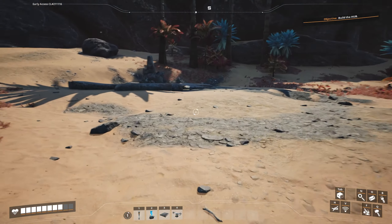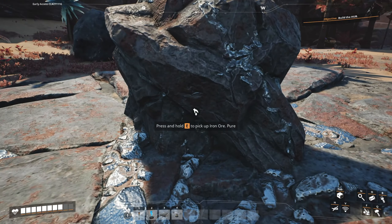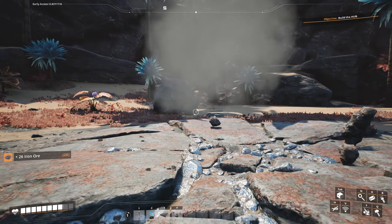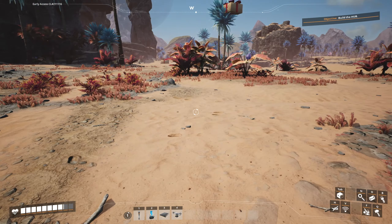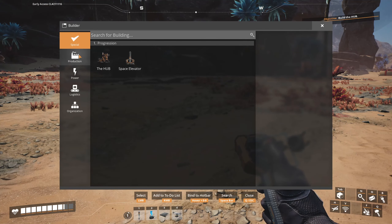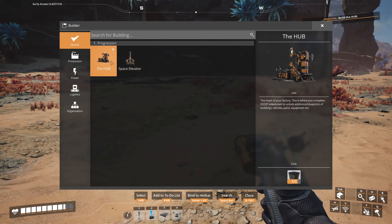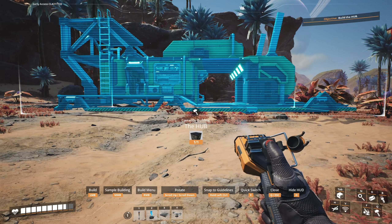All right, where am I going to put my hub? Let's think about this for a moment. I'll start with this iron spawn. We have to get rid of this big chunk on top first. So I need to place the hub right here and have the burners facing in that direction. If I have to move it later in order to fit the elevator in, we can do that later.